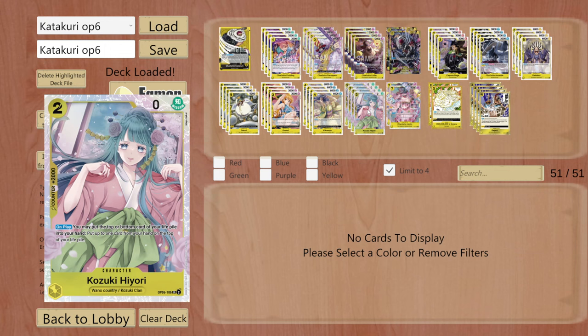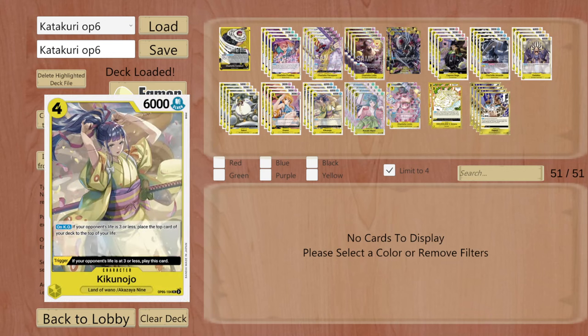Hiyori is insane. Not only can she put one card from your hand into the top or bottom of your life pile, she can also be used as a 2k counter. This is truly insane if you draw her in the late game. You don't really need the effect if you have something specific to do, go for it — but if she would be a dead card in hand, she will never be just a normal 2k counter. Truly insane.